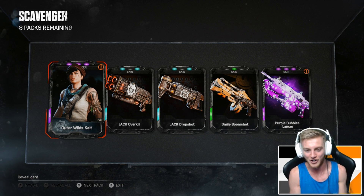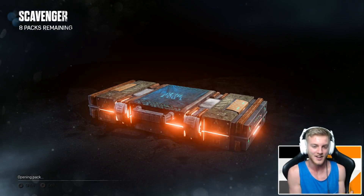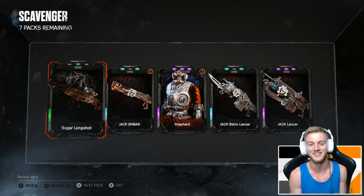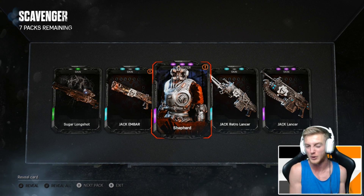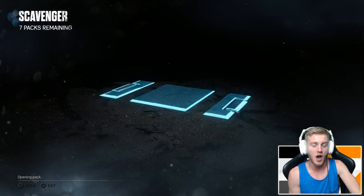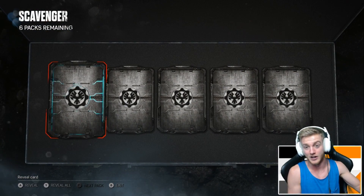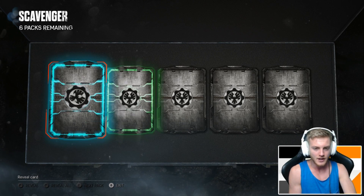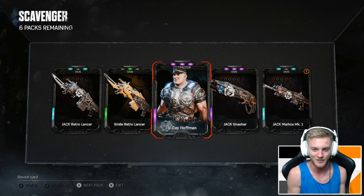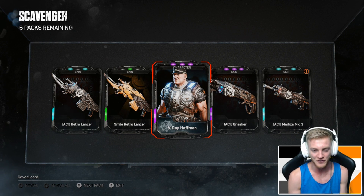Looks like I don't need to open any more packs with the hard-earned credits — we could save them for the future. Seven packs to get the character, nice. Let's quickly go through these one by one. We got the regular Shepherd which apparently I've never owned — I have been scrapping a ton of weapon skins over time just to get credit bounties for core game modes. We got the cheeky Hoffman — Hoffman didn't really make an appearance in that Gears 5 gameplay, is he dead?